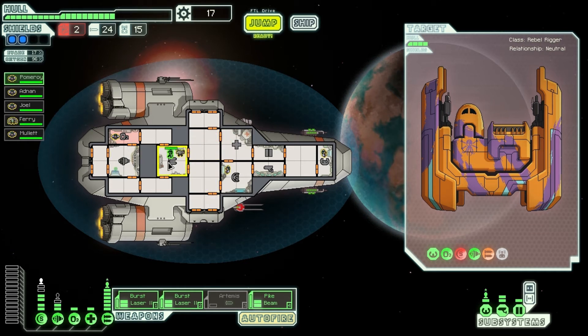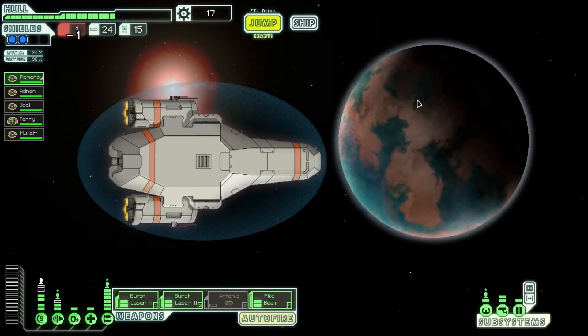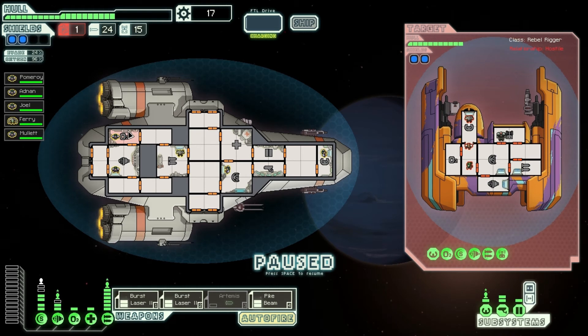We're gonna have Pomeroy get back on the engines and I think we're good to go. We're gonna make a jump. I could probably hit that distress signal and come back, so why don't we do that? Pirate ships. Again they have a drone thing — they're probably gonna stick a drone on our ship.